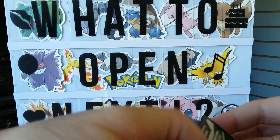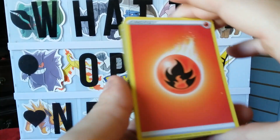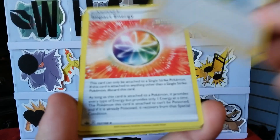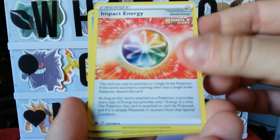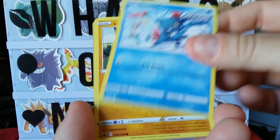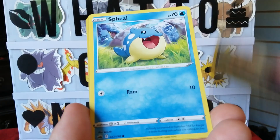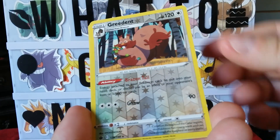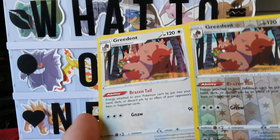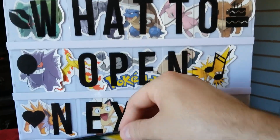We got Sneasel, going from the back — one, two, three, four — psychic, psychic, fire, fire, fire. Impact Energy, Path to the Peak, Sneasel, Farfetch'd, Falinks, Shieldon, and a reverse foil Flow of Greed — and look at that, a holo Flow of Greed! Woo, Gorebyss!